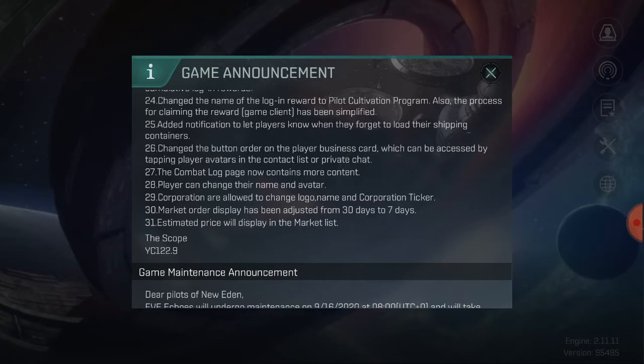Previously there was a Concord reward box — it was very simple. You just had to click claim for your daily rewards and click claim for your omega rewards.